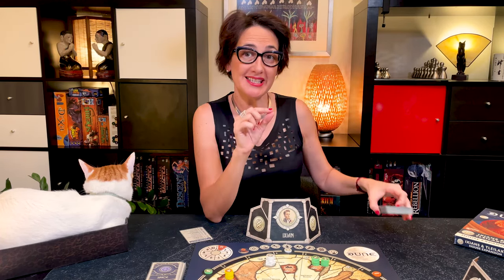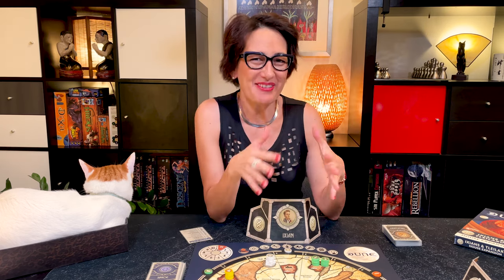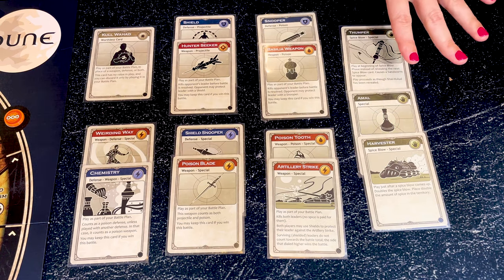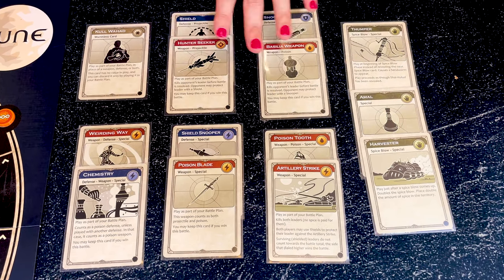In this expansion, there are 30 new cards, all marked with the Tech Tokens symbol in the bottom left corner. Some of the most exciting ones are the new Treachery cards. These are very similar to the base game.